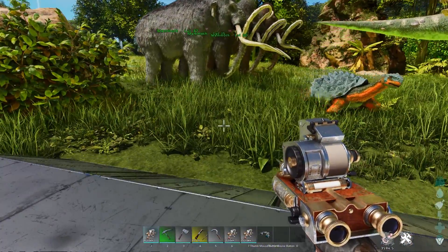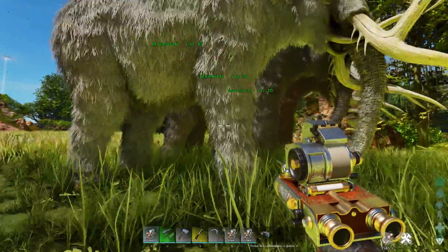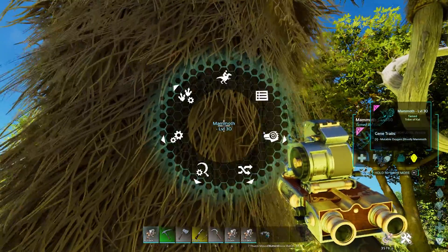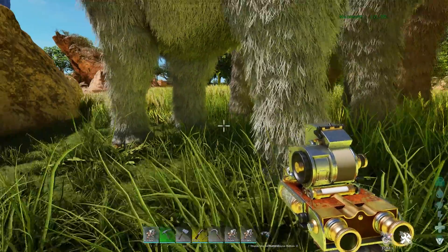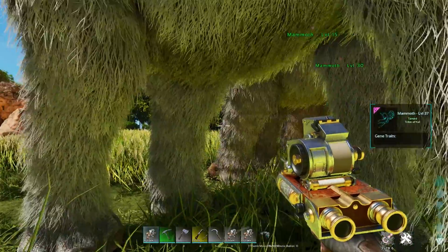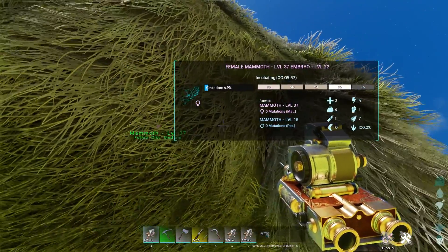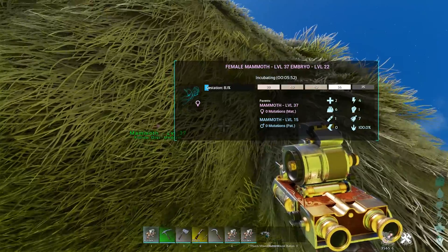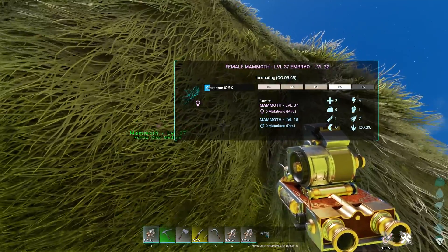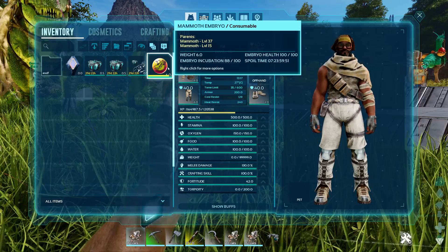They've also introduced a way to extract embryos from mammals. If we have a mammal that has finished breeding, the scanner also works as an embryo extractor. We get a buff called gestation monitoring. We can see the embryo inside the creature — its level and stats — so we can pick only the best embryos, extract them, and they enter our inventory and act like an egg.